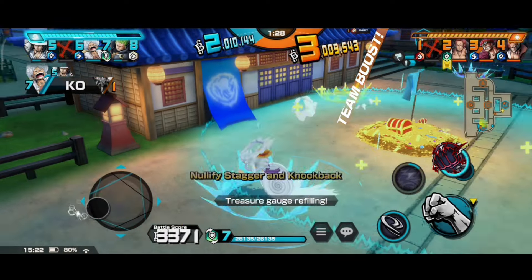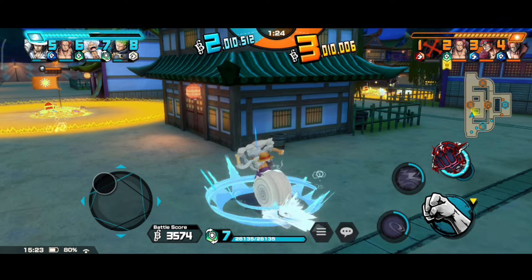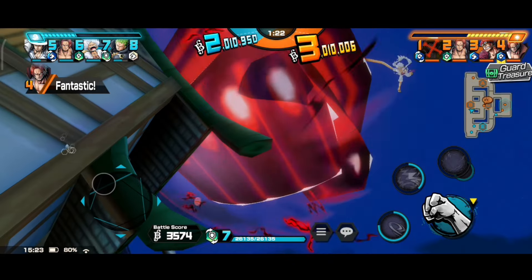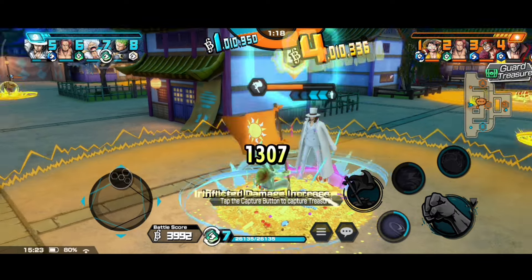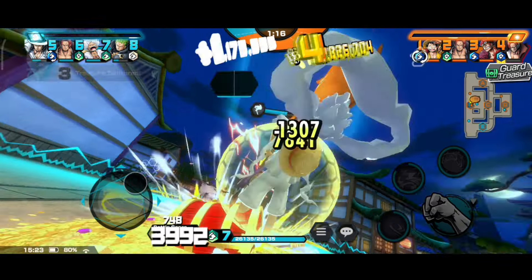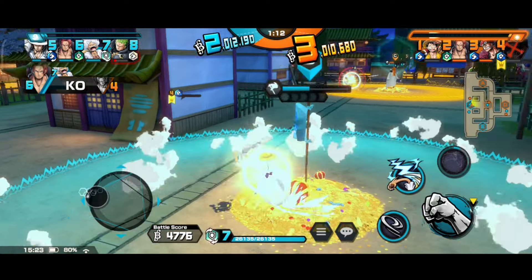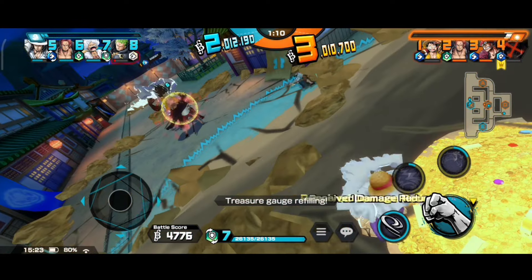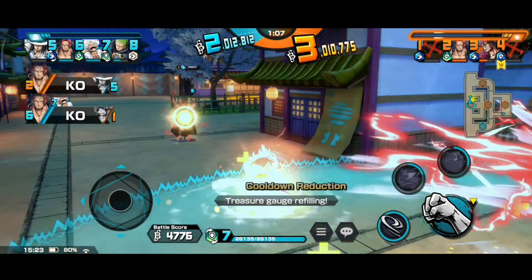Next, we have the Defender tag, which increases overall defense by 200 and increases treasure gauge recovery amount by 10%. This is also a decent tag and can be considered. The next tag is Whitebeard Pirates, which increases status effect time by 30% when your HP is lower than 50%. Quite useful if you're a status effect user like Whitebeard himself. It's a good tag and can be used.